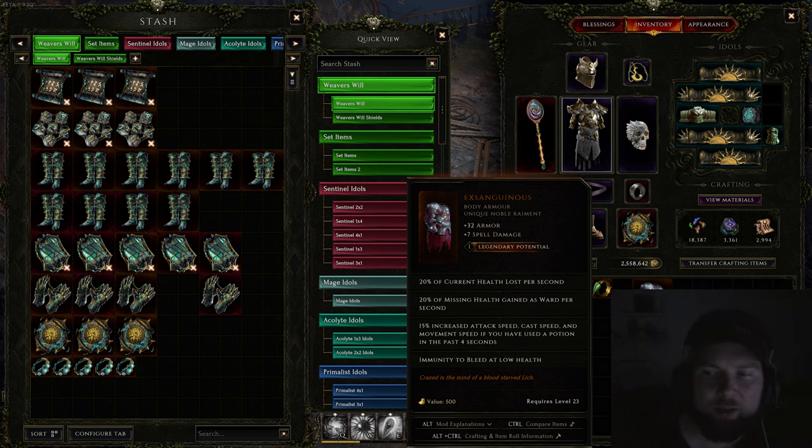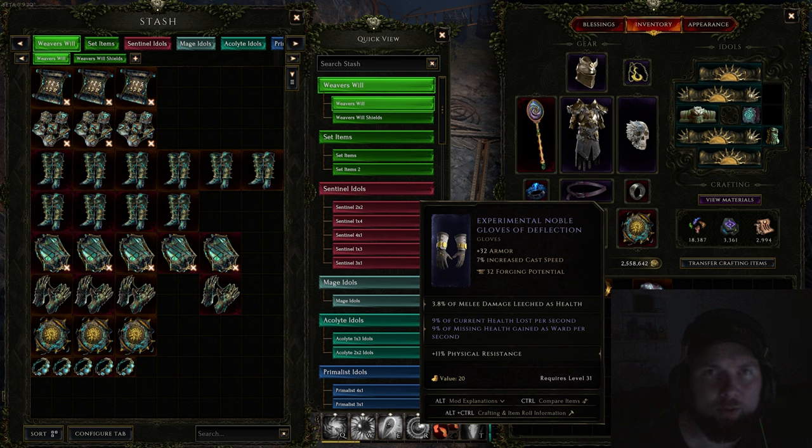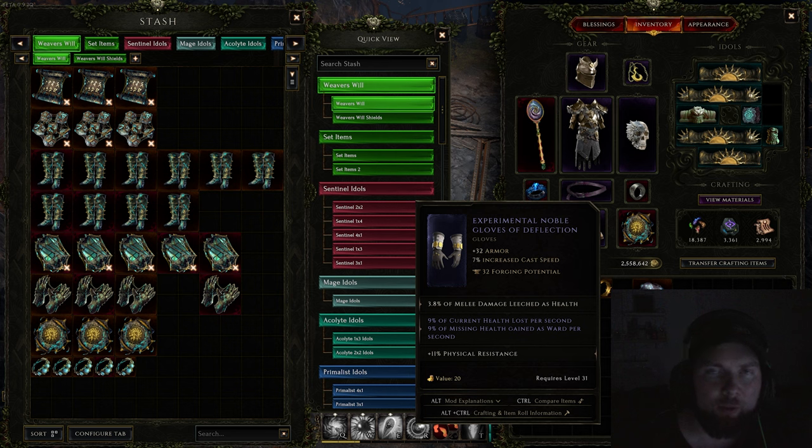Using Inzanglius with the new experimental gloves means you can go low life early on and it is viable. If you see those Exiled Mages and actually kill one in the early game — which can take a while since they're pretty tough — you have a chance to drop the same stat on experimental gloves. These two together allow you to go into a low life build really early on, which can give you a lot of survivability.